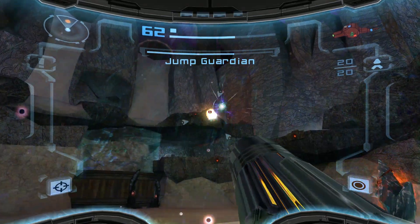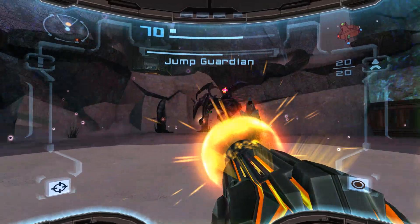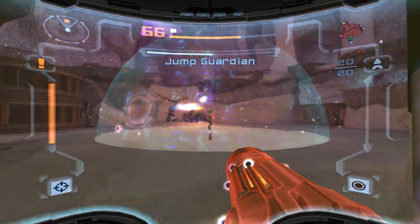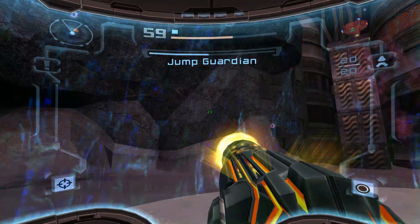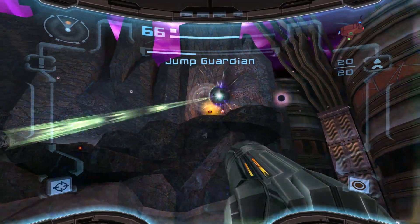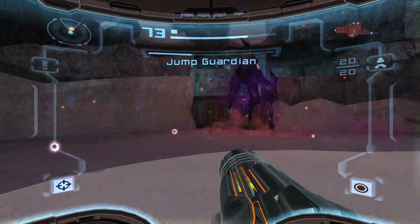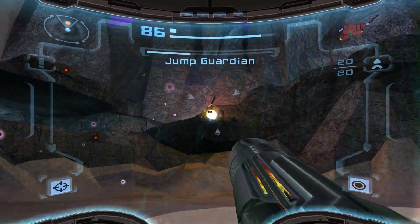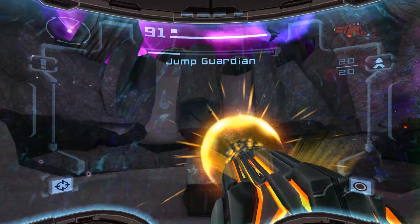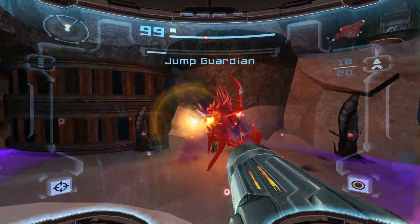Motion controls make a boss like this a lot easier, because then you don't have to stay locked on. He starts moving quite a bit faster now, and will start jumping more and more and getting the force field. His moveset doesn't change, but he just starts moving a lot faster. I can use missiles while he's running in circles, and then maybe hit him with a charge blast when he lands, and then jump over the shockwave.